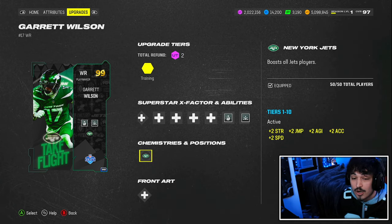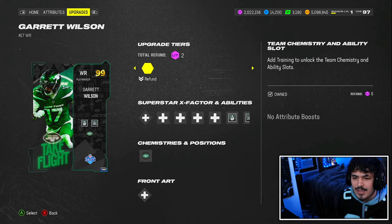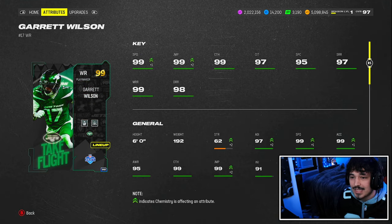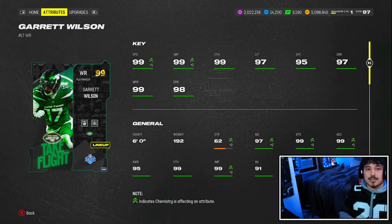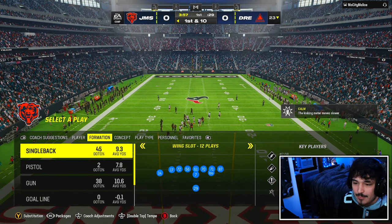Of course, only Jets chemistry. The card art is gorgeous on this one. I really wish he was able to get his Most Feared card art, as that one was fire. But let's have some gameplay and see what Garrett Wilson can do today. All right, here we go, game one.